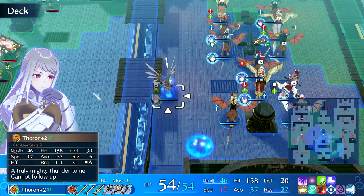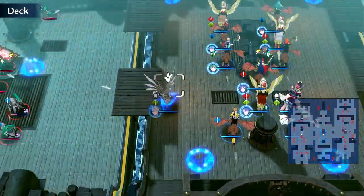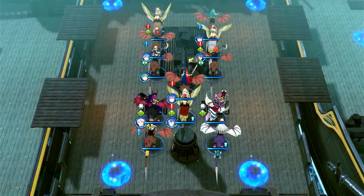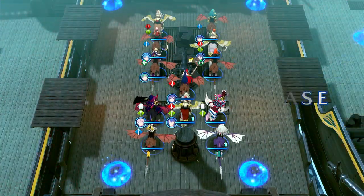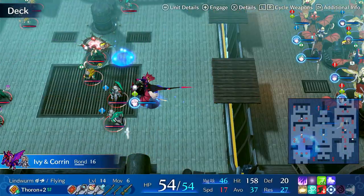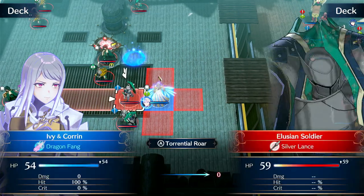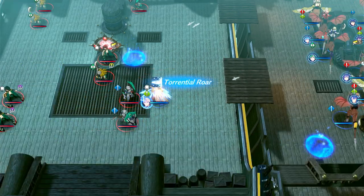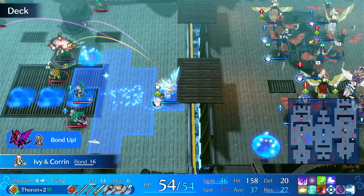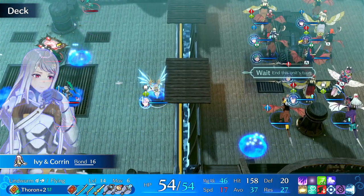She has Canter for repositioning, and you can always use Torrential Roar on a group of enemies. Warp her in so she can get close enough, since all these enemies are quite far away. The nice thing about Canter is you can actually Canter after using Torrential Roar. So if there's a line of enemies you want to freeze, freeze a bunch of adjacents as well — she can get in and get out to some degree.